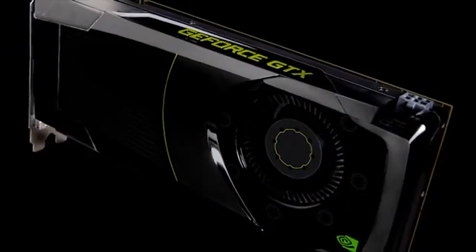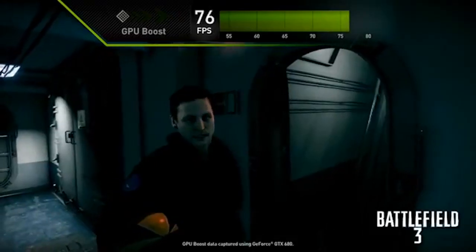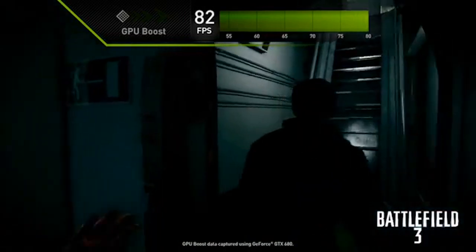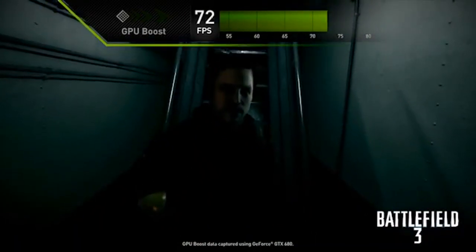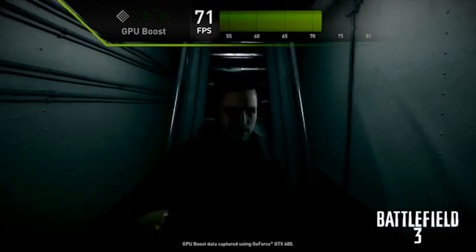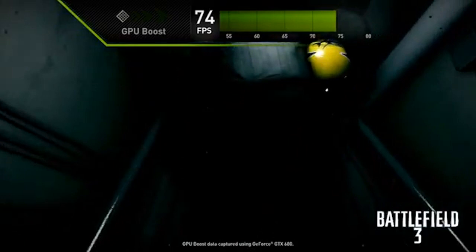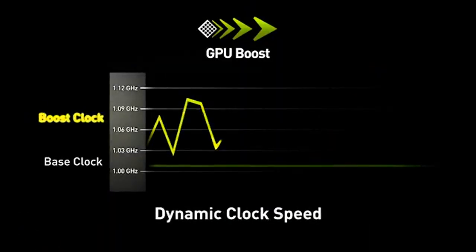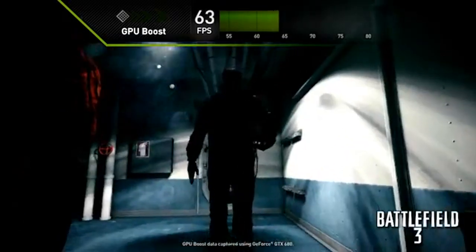We invented some new technology that goes hand in hand with this graphics card. The first one we call GPU Boost, which boosts your clock speed when you're playing certain games. We used to set our clocks based on the power consumed when running a really stressful application, but we found there are a lot of 3D games that don't consume that much power. So GPU Boost lets us convert that extra power into increased clock speeds, and we do it automatically.